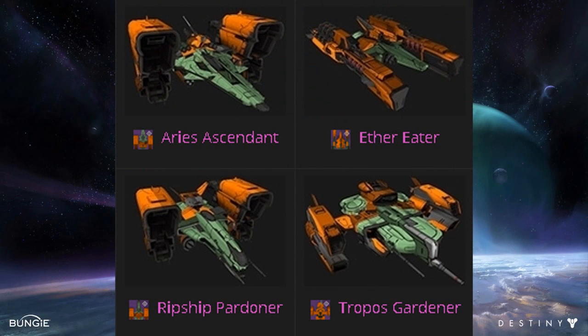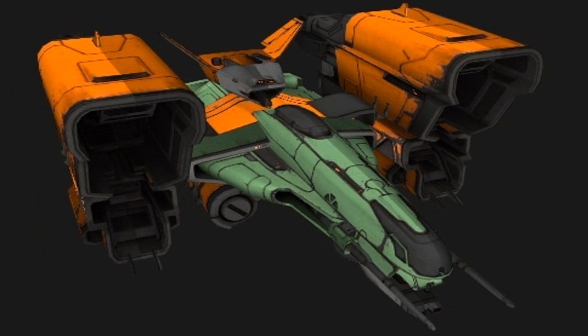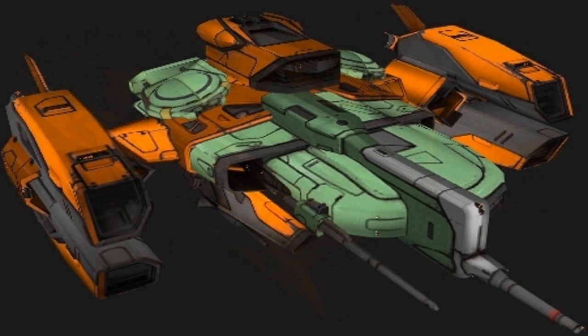Starting off the green and orange set: the Ares Ascendant. You'll notice further in the video that quite a lot of other ships look similar to this frame — it looks pretty good, though I'll admit a lot of these ships do look similar to each other. Next is the RIP Ship Pardner, then Aether Eater, and then Tropo's Gardener, which looks pretty awesome — it looks different from a lot of the other ships.